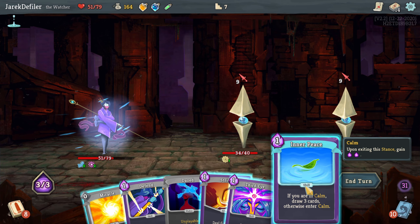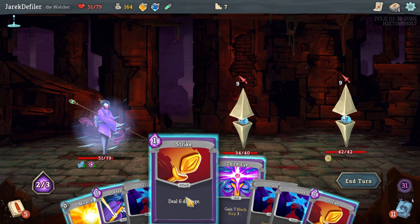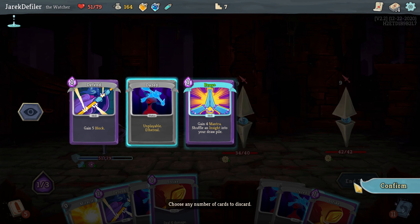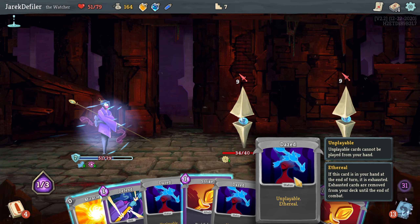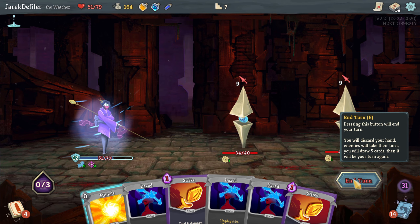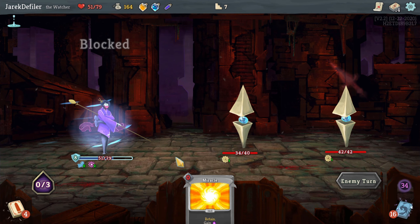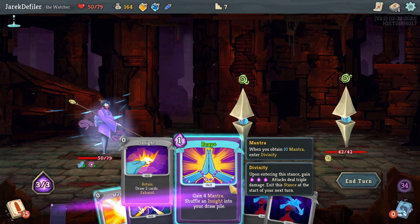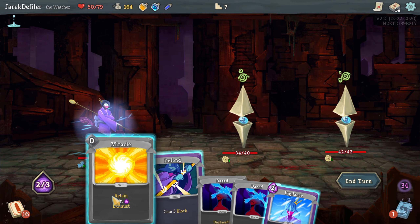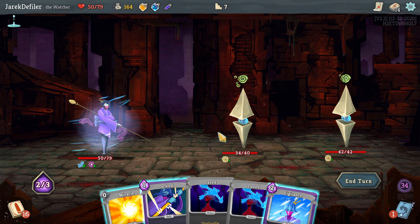If you are in Calm, draw three cards — maybe I can get Pray. At least I'm getting rid of some of those Daze cards. That's a good use for this — don't know why I didn't see it earlier. Got to try to take as little damage as possible. I have no idea how I'm going to do on the boss with this girl. This is a very unique elite fight, a bit more difficult in my opinion than the others because it just takes so long to get these guys down.